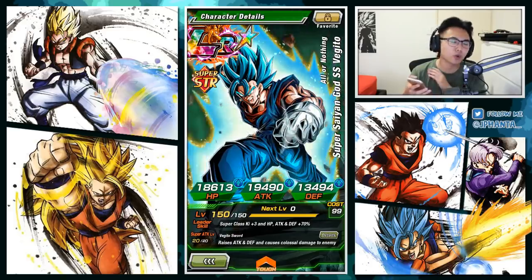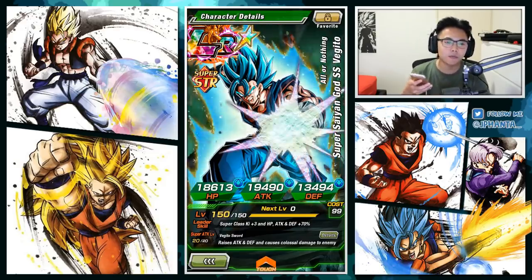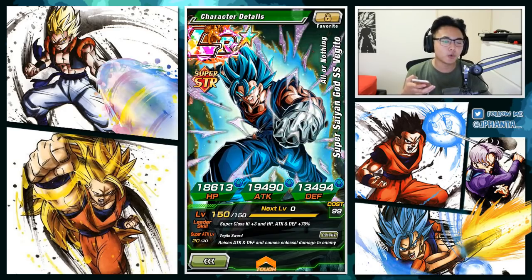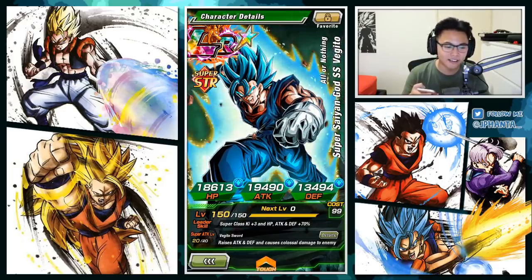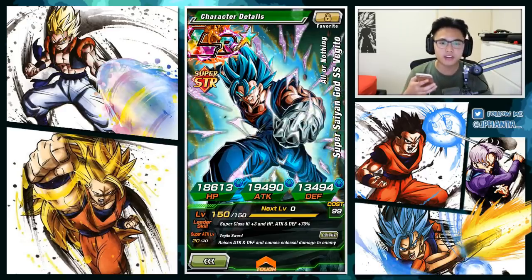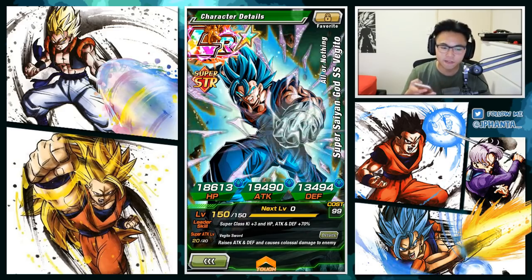If you don't know anything about this card, let's go through it quickly. It's been three months already, so surely you know. You get this card from the Baba Shop, and the medals come from quests or Baba Shops. It's definitely going to be hard for newer players, but it is doable with free-to-play stones. If you want to check out my progress, it will be in the Road to LR Vegito Blue playlist.